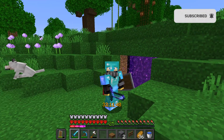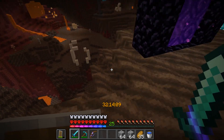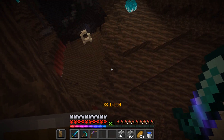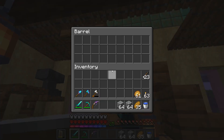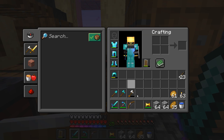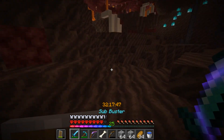I need to find a fortress and get blaze rods. I'm going to head generally out of the soul sand valley. I'm going to try and head straight past the bastion — wait, I almost forgot about my special Nether hat. Okay, we're down here now.